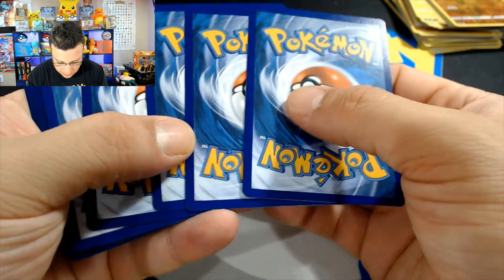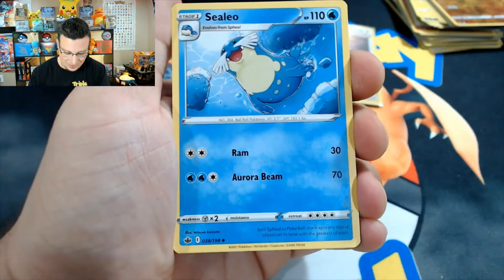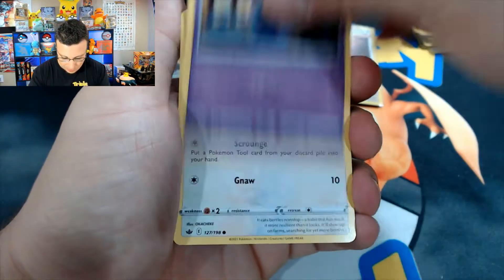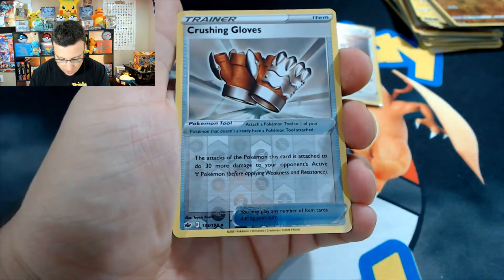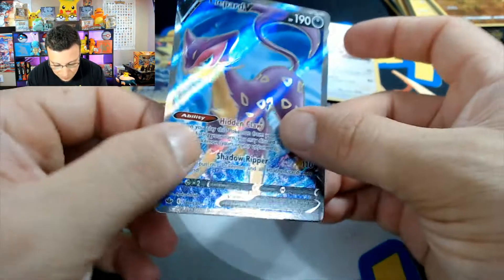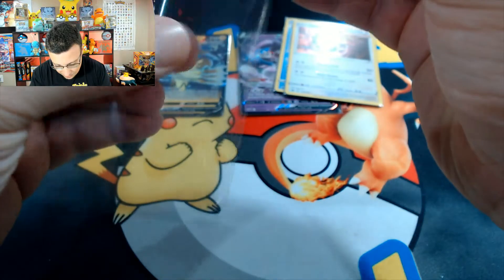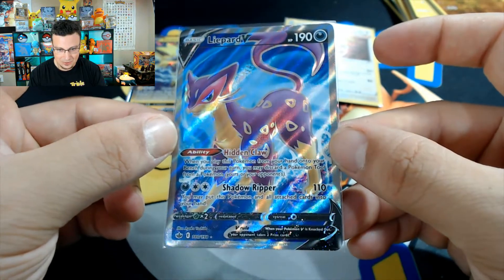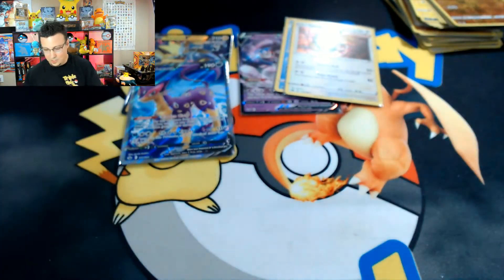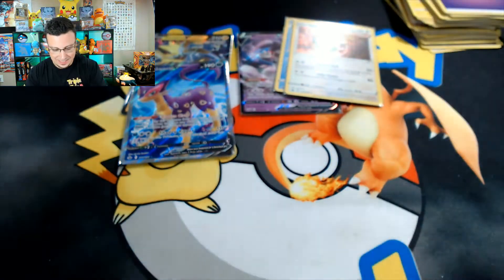I feel something on this one, guys — come on! I see something, I see something! Inteleon, Chloe, Squovet, Spiel, Swirlix, Yamask, Crushing Gloves... and OH — Liepard V alternate art! Wow, look at the colors on that — that is such a nice design! Liepard V full art — really, really nice, guys. Wow, what a beautiful card! That is a great hit! Told you I saw something — I saw the silver border peek through and I was like, let's go!